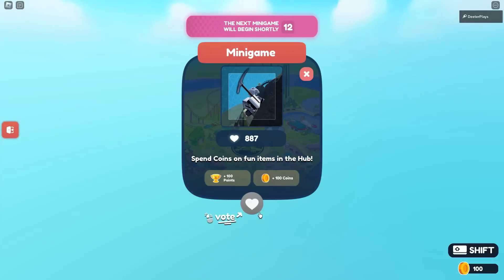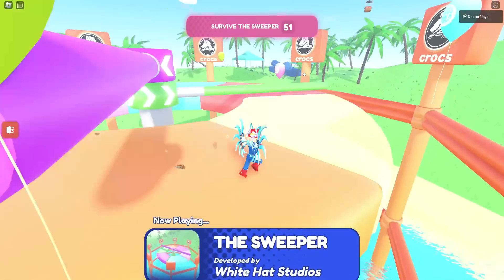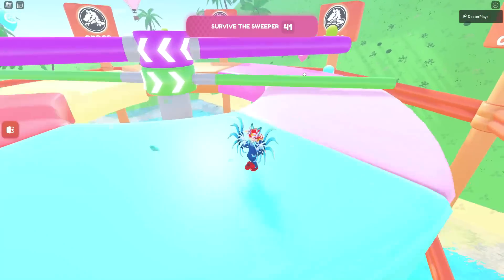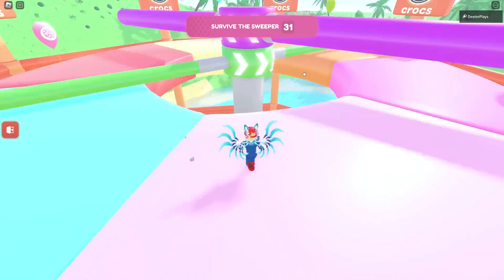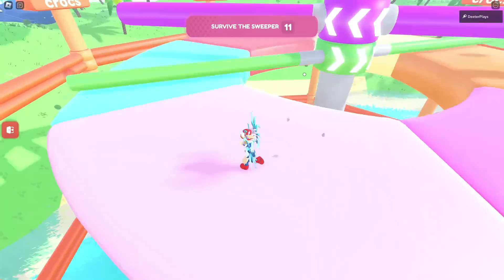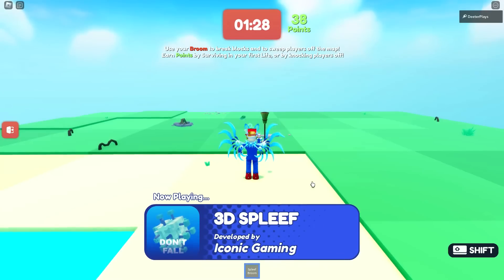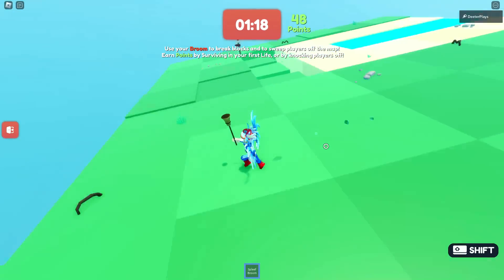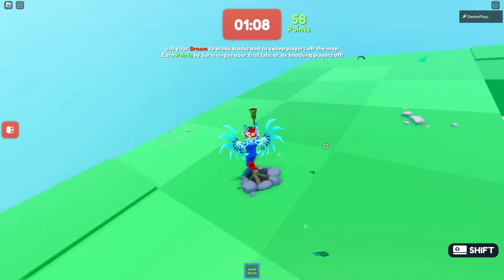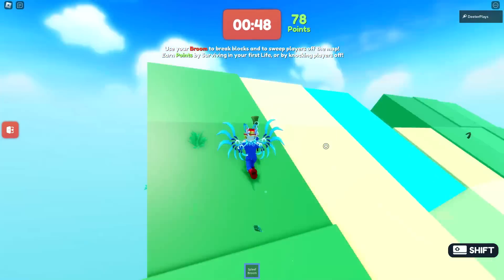We got to the top and now we're going to the next minigame. You go to the middle of the hub area and it's going to spawn the next game. Some of these feel a lot like epic minigames sort of games. We've got a little sweeper situation going on here — if you die, the clock runs out. So if you want to make this whole thing faster, once you start, just fall off and you're good. This one, the spleef, after I fall off it actually respawns my character.